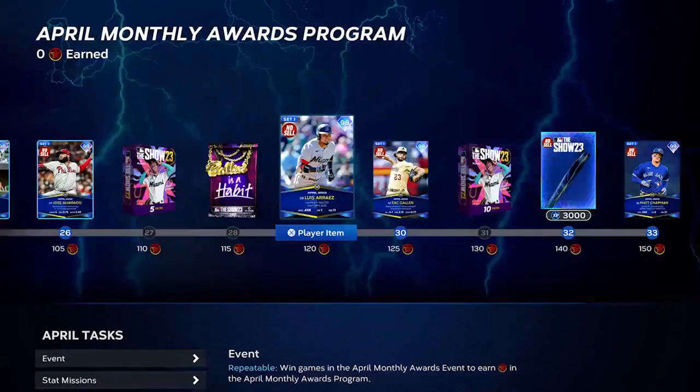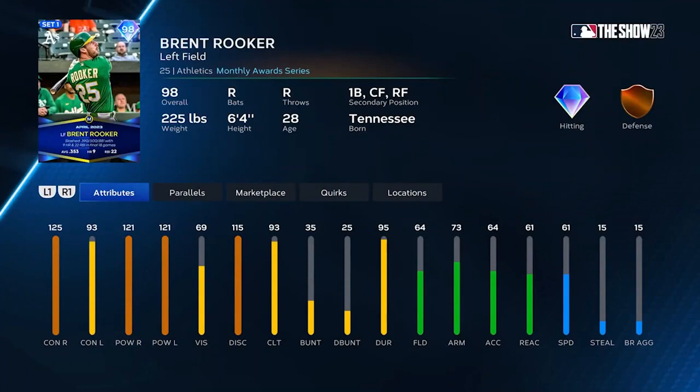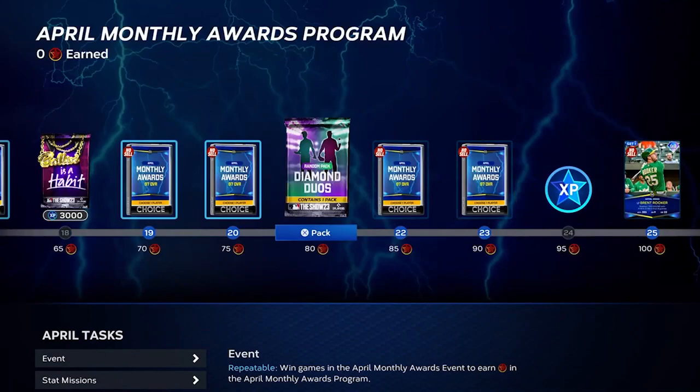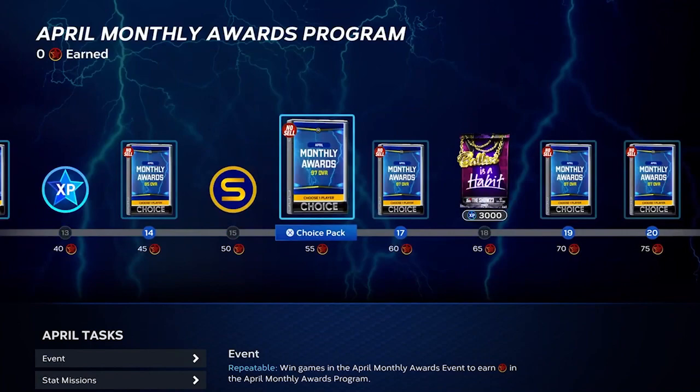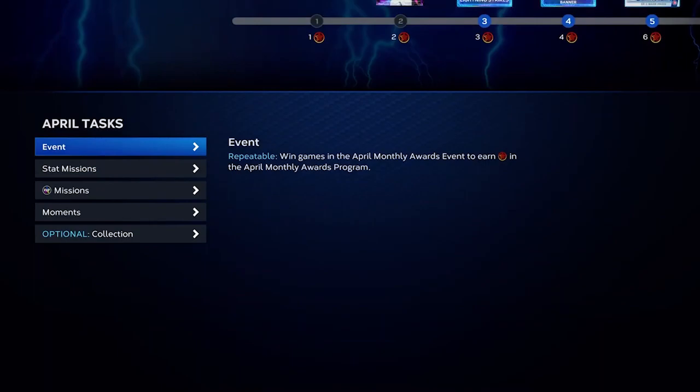There are a bunch of other featured rewards — 98s, 97s, and 95 overall cards. You can hit Y on Xbox or Triangle on PlayStation to see all the attributes. To earn these program stars and max out the program, you need to reach 150 stars. It can all be done offline if that's how you choose to play, or you can earn rewards online through the current event.